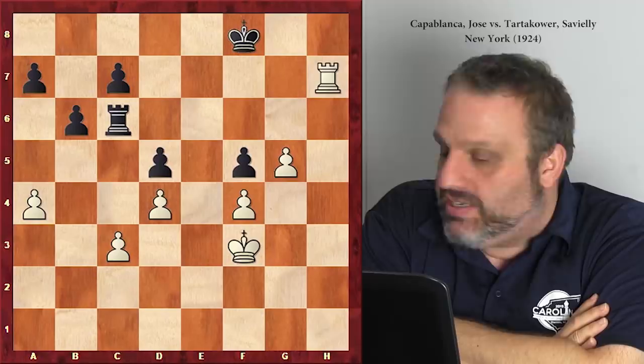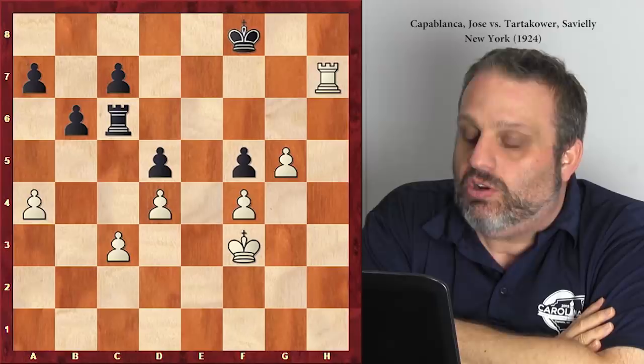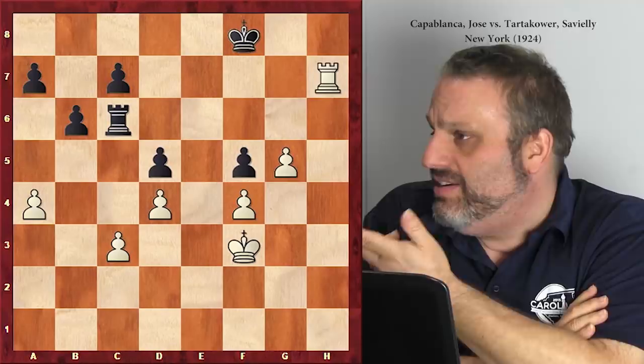After this, this looks terrible for white because black's going to play rook takes c3 check. Now if you've been in my endgame classes before, or you've watched my videos, or somebody good taught you, you were told in the ending you should move your king up.